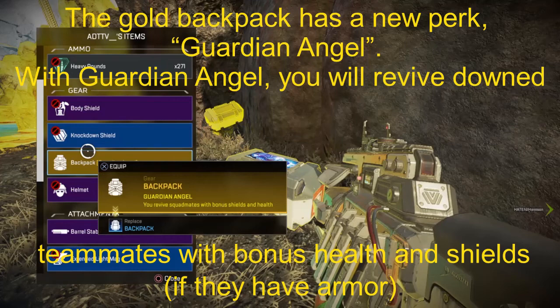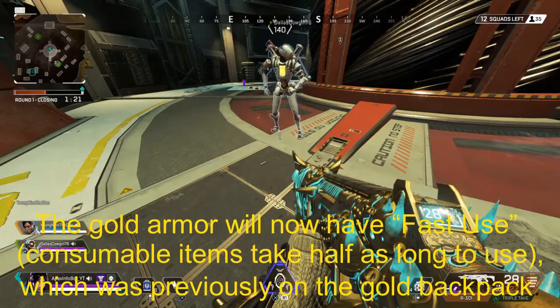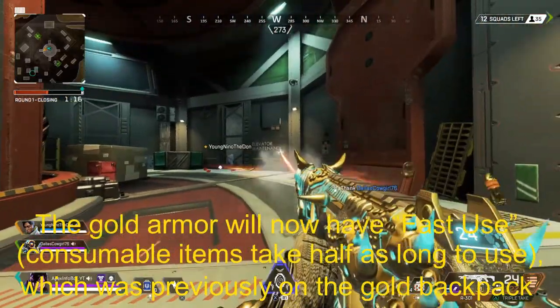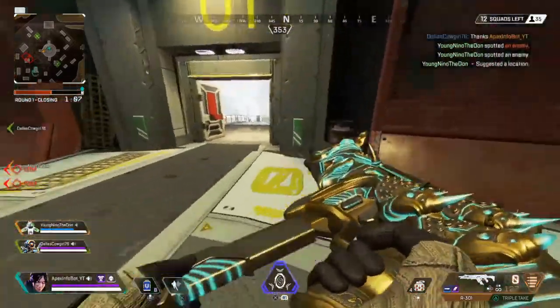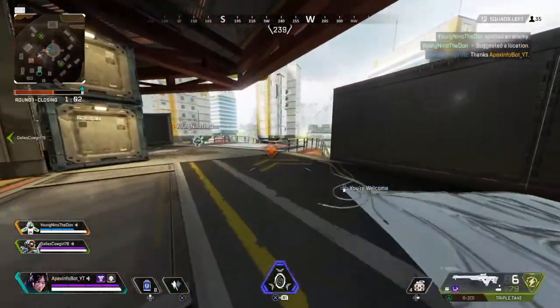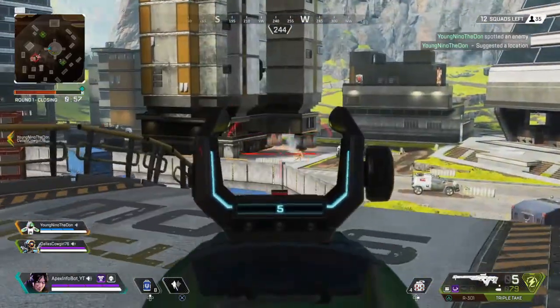Gold backpacks will now have a Guardian Angel perk - you will now revive downed teammates with bonus health and shields if they've got armor on. The gold armor has also changed: it now has a Fast Use perk, meaning consumable items will take half as long to use. So the perk that was on the gold backpack shifted to the gold armor, because the perk that was on the gold armor shifted to every legend, and now the gold backpack has a new perk.